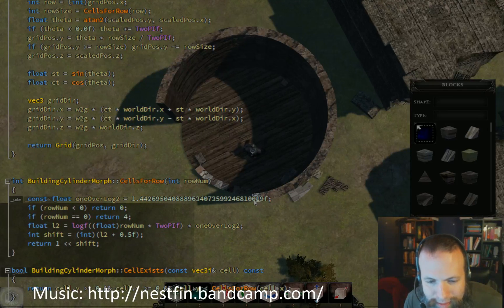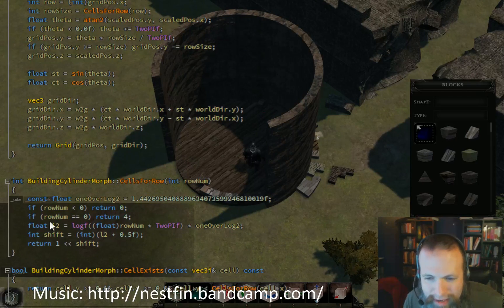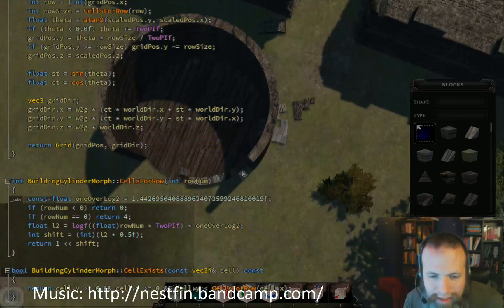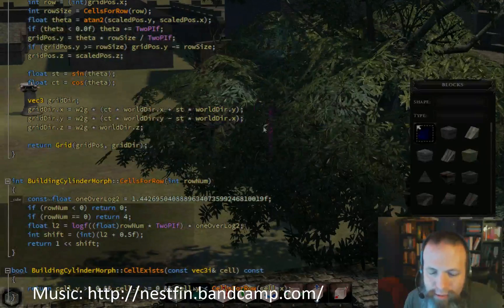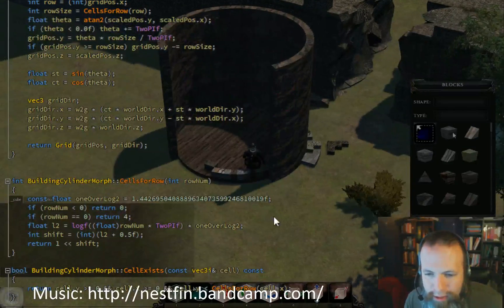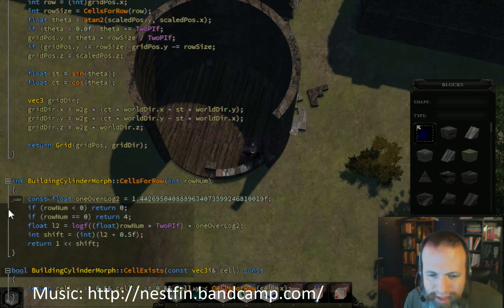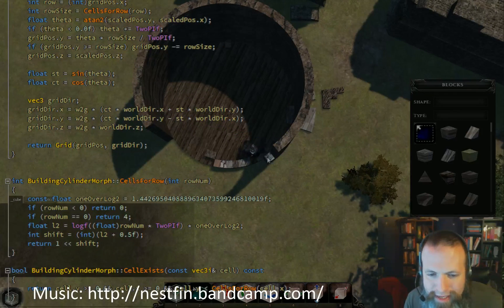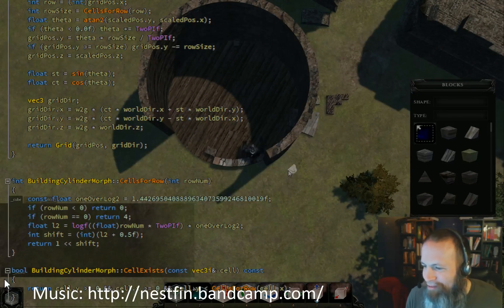One of the things we've talked a little bit about that hasn't really been a high-level kind of thing is the blueprinting system within the building system, which is: once you've built something in the world once, you're able to turn it back into a blueprint, and you can use that blueprint to quickly remake it again. The idea is that you do not lose everything.